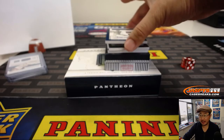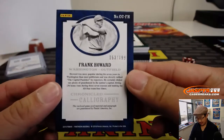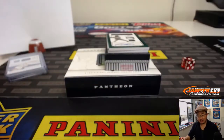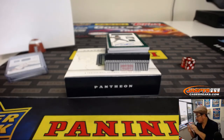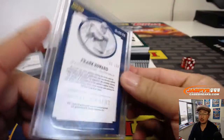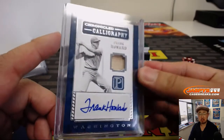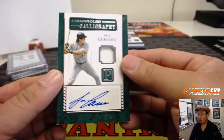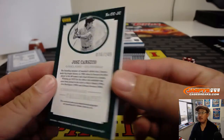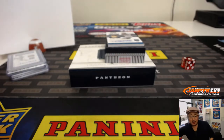Wow, chronicled calligraphy — piece of Frank Howard's bat and his autograph. 153 out of 199. Jose Gomez with the number three. That's cool — game-used material as well. That's pretty old school, The Capital Punisher. And from Jose Gomez to Jose Canseco — chronicled calligraphy, jersey and autograph, 76 out of 149. Patrick Hay with the number six.